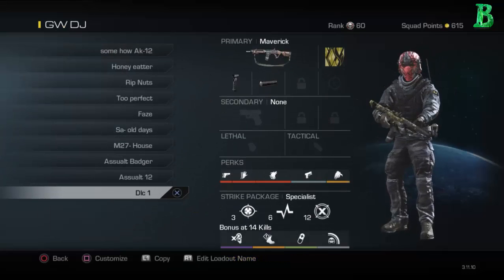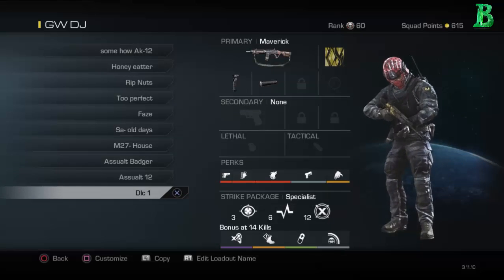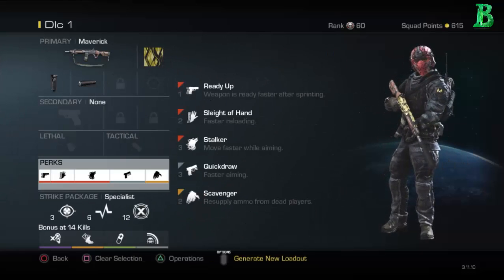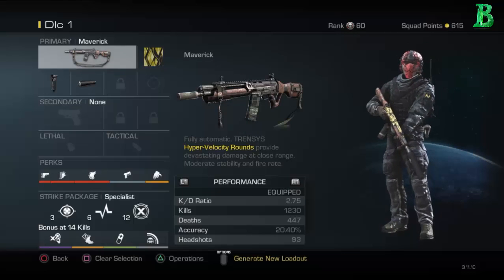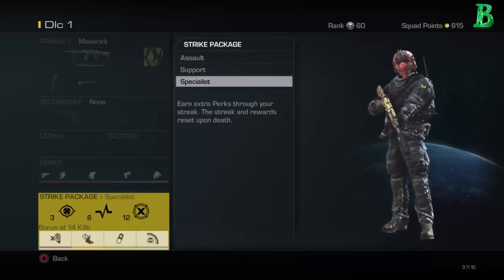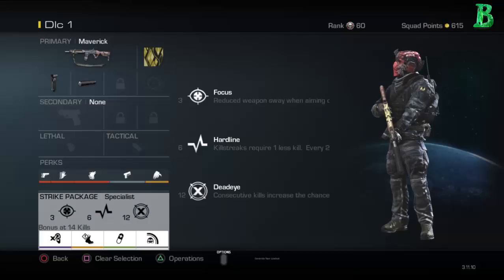Same thing for one of my classes, but this time using the AK with reflex sight and foregrip. Then I have a secret class I use when I get pissed off, which is the Maverick — this weapon is actually nice. Same class setup as my first Honey Badger thing, but for the Maverick I'm using foregrip and silencer, with a nice 2.75 KD. Perks are Ready Up, Sleight of Hand, Stalker, Quick Draw, and Scavenger. Specialist is Focus, Hardline, Dead Eye. Bonus is Dead Silence, Amplify, ICU, and Ping — Ping is such an awesome perk.